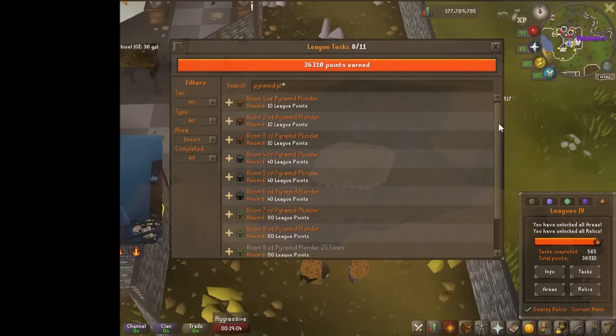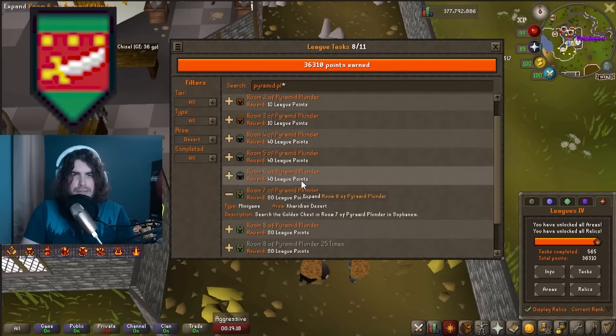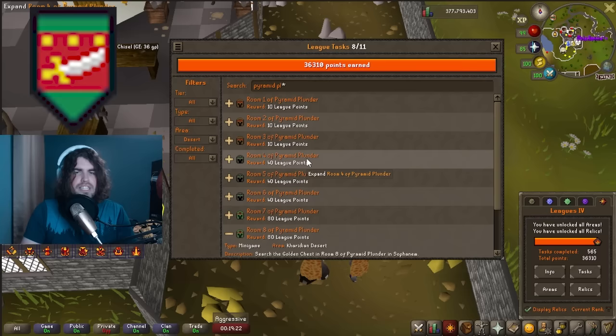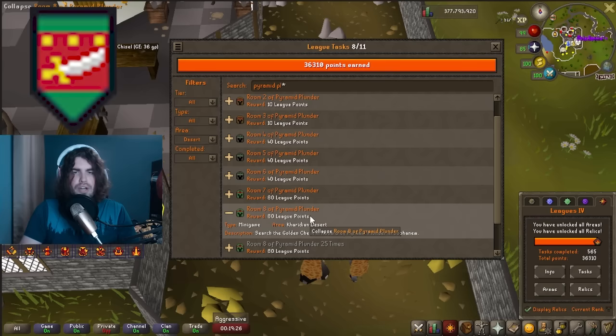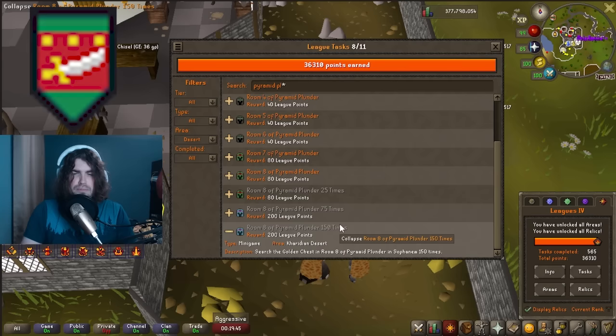In the Desert, Pyramid Plunder has a lot of tasks just for completing the rooms. Room 7 requires 91 Thieving and room 8 requires 81 Thieving — you can get 200–300 easy points just doing one round if you have the level. It's also really good Thieving experience. Going for 75 completions is probably worth it; 150 is debatable depending on your Thieving method, but if you're going for high Thieving experience anyway it can let you knock out two tasks at once.